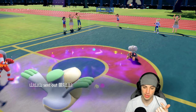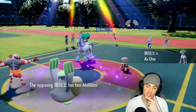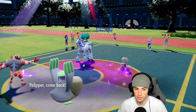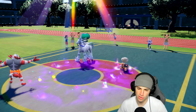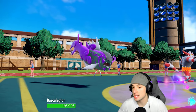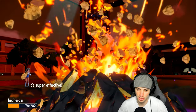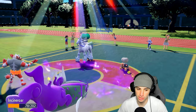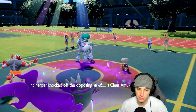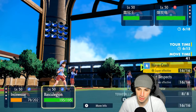He swaps in Dondozo — not sure why, I think he should have just let it follow through. We can bring out Basculation here which is nice. He goes for Earth Power which we soak pretty well with Citrus Berry. He has Unnerve though — that takes off our Clear Amulet. Swapping into Pelipper is definitely in our best interest now.